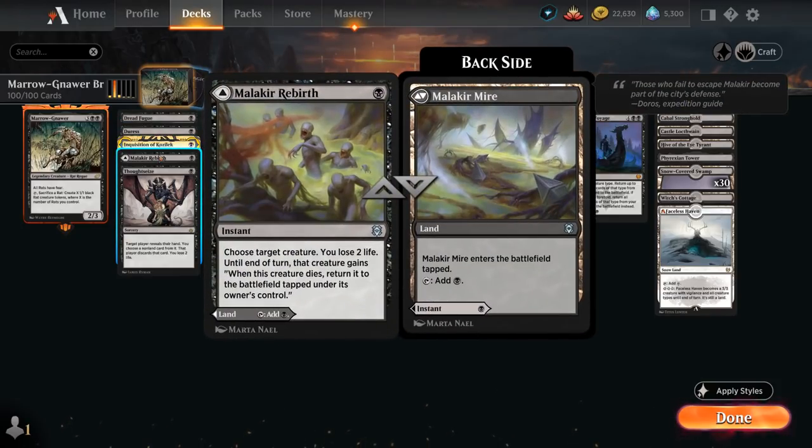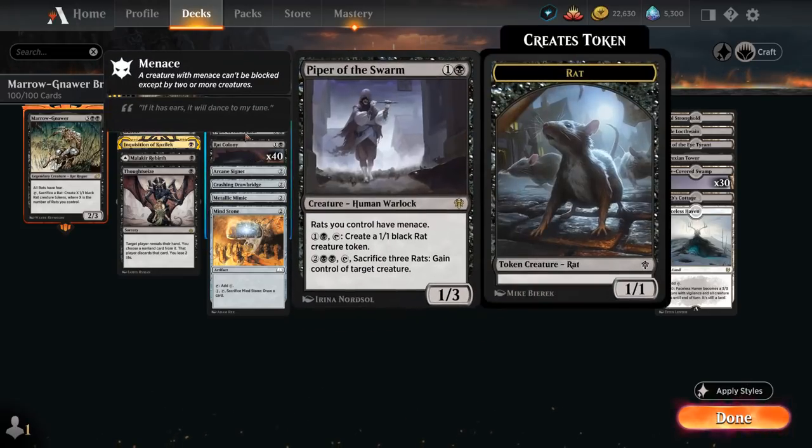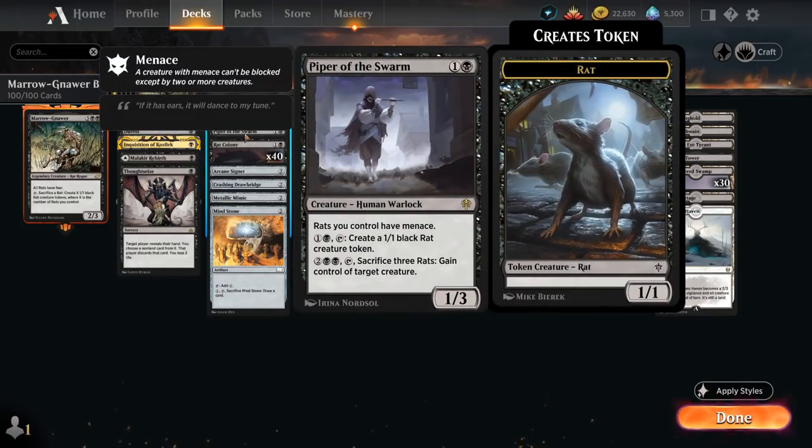We also have Malakai Rebirth, which can be used to maybe save our commander for 1 mana, otherwise can also be a tap land. Moving up the curve, besides Rat Colony at 2 mana we also have Piper of the Swarm, saying rats we control have menace. We can also pay 2 mana and tap it to create a 1/1 black rat creature token, and for 4 mana we can tap it and sacrifice 3 rats to gain control of target creature — another nice mana sink ability.